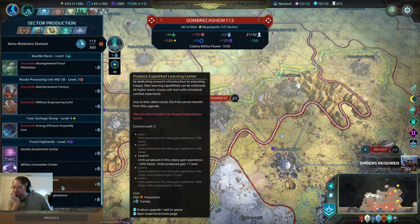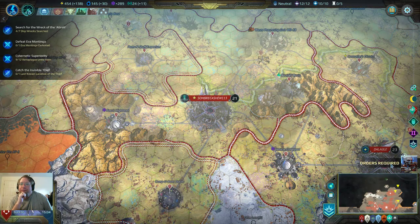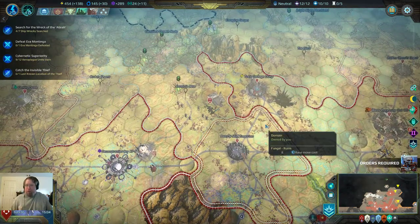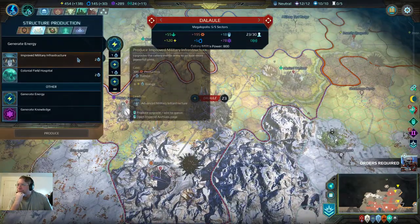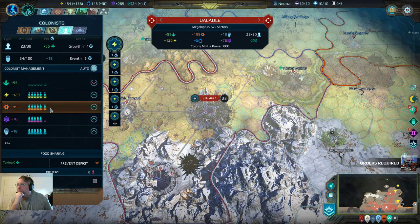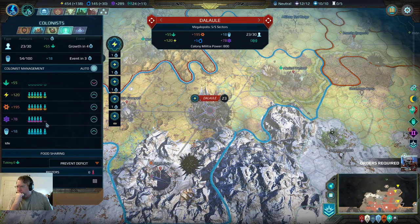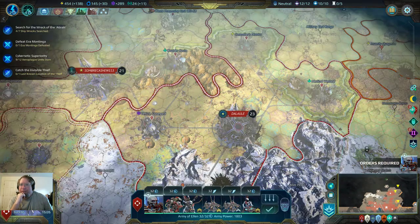Expedited learning — hmm. I think at this stage of the game that might be better. Question is what about here? Yeah, they can just pump out energy. Share half — see how that goes.